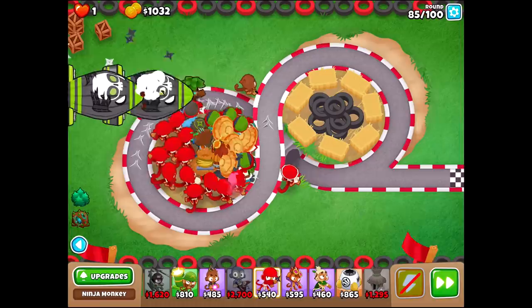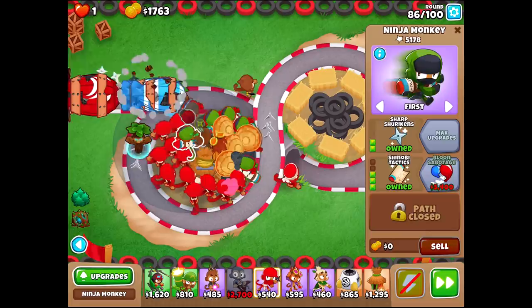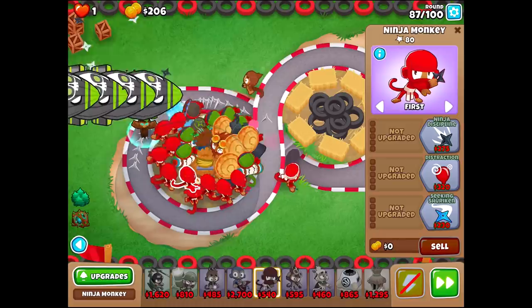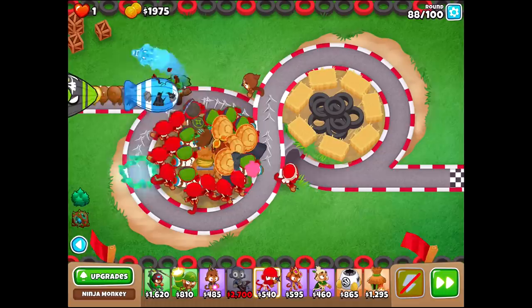Now we're going to Permabrew every single one of these ninjas. Oh my god — this is delicious. Deliciously amazing. Let's get a couple more of these shinobi tactic ninjas to make everybody shoot even faster. And I'm still going to get the ninja discipline for sure, because we like that range. Sharp shurikens is going to double our popping power — it's not that expensive, so I feel like it's worth it to just get. I believe you could do up to 20 ninja shinobi tactic ninjas combined together to speed them all up. Isn't that ridiculous?